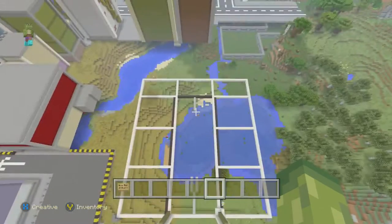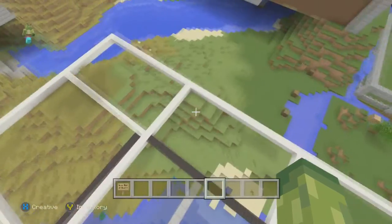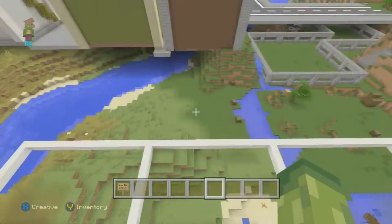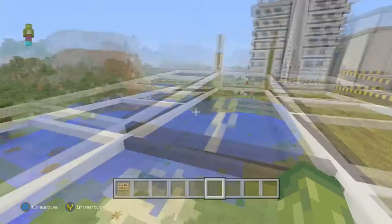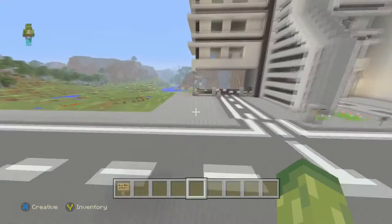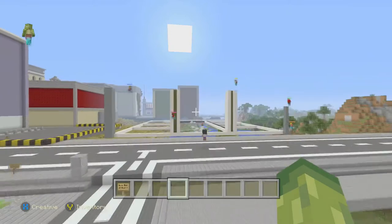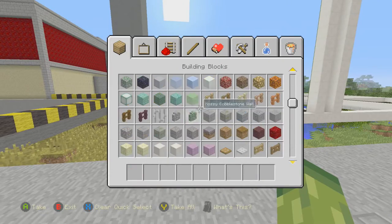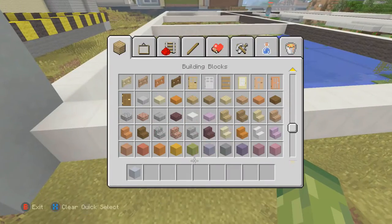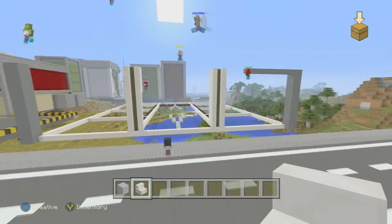At the back, like food courts usually have, there's going to be a seating area and two little restaurants with kitchens at the back to make a nice little food court area. It's quite a modern design. We've got a basic layout planned and this is how it's turning out so far, so I'll help out and start on that.